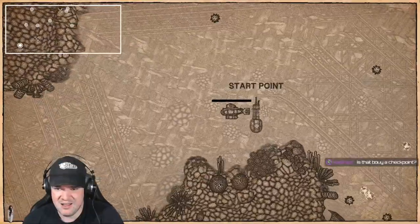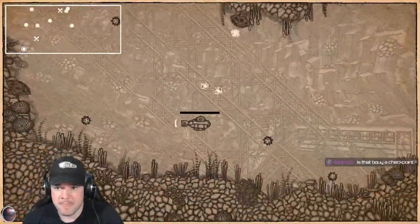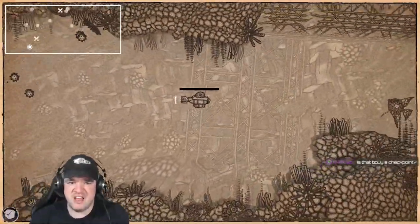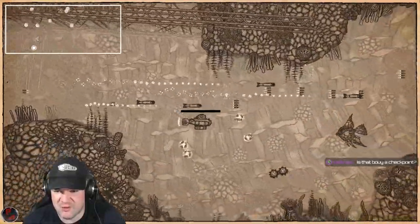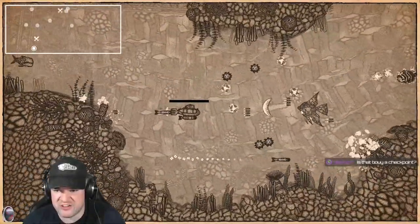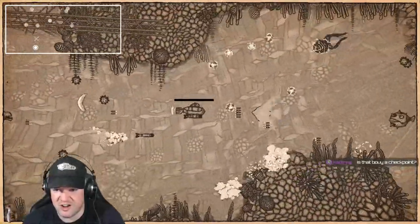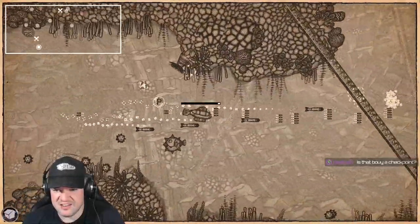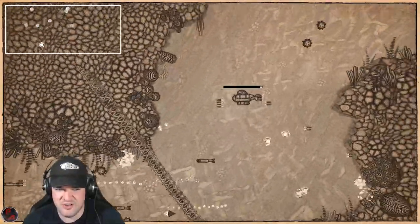So is this literally just this sequence — are there multiple levels? Or is it just: fly around, kill some bosses, more sections unlock, kill more bosses, and just go on and on? Does it get any more interesting or involved?